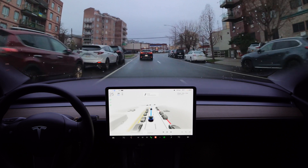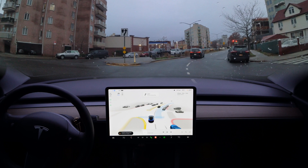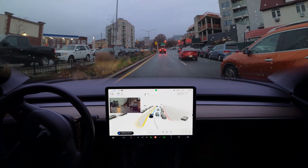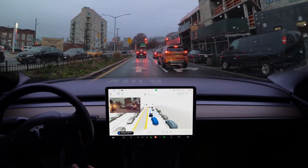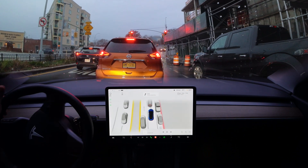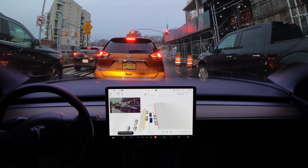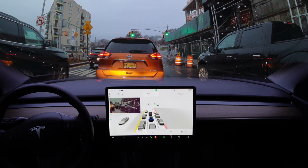The beta should stay in the right lane otherwise it's going to miss that turn. It's slowing down harshly for no reason — there was no stop sign, nothing. Okay, you can go. Let me disengage the beta because the guy let us go and the beta is thinking a lot. Let me engage the beta again — it already missed two turns.